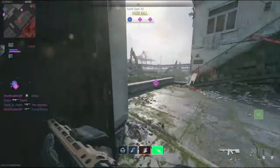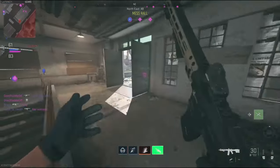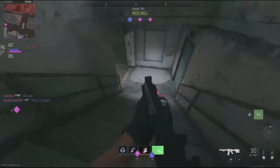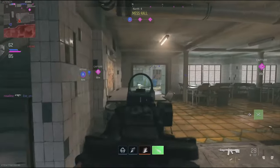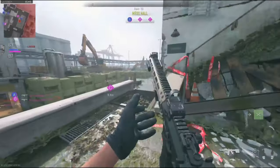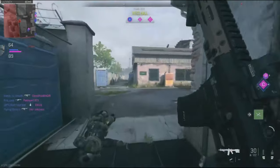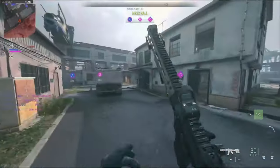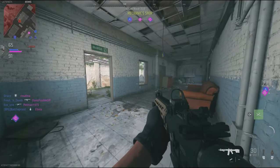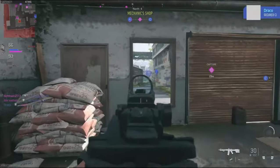Enemy to Alpha. Requesting — reloading Alpha. Securing Charlie. Requesting recon flyover. Charlie secure. Copy that.